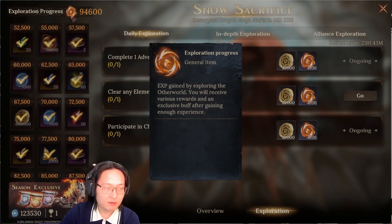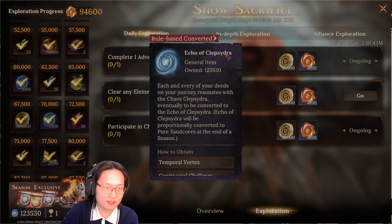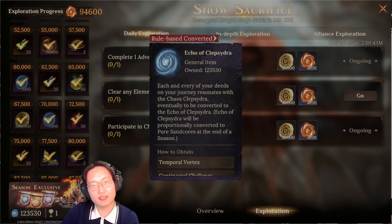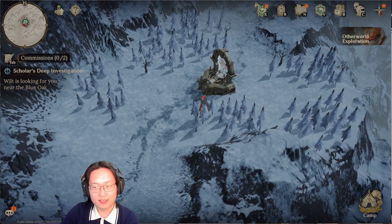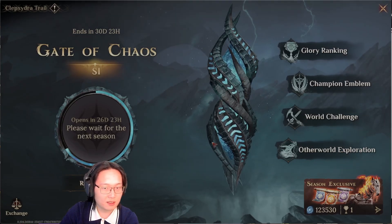So to bump up your exploration progress, you can get the Echo of Clipstra — you need this to have a higher rank in the seasonal reset, which is the Clipstra something trail.